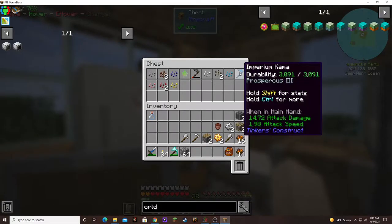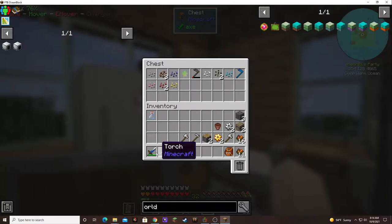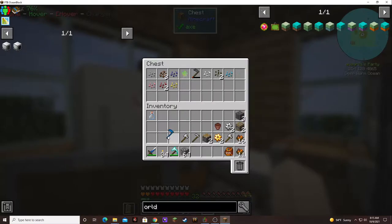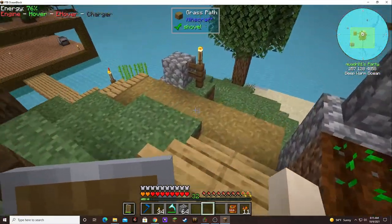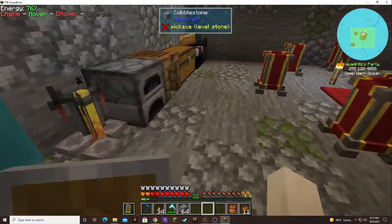Comma - put it up there. Look at that durability: 3,000. Look at the damage on that - 14? I think I'm going to use that as a weapon. Attack speed 1.98 - I don't know what that means. It's way better than my cobalt sword. It's the best reaper.